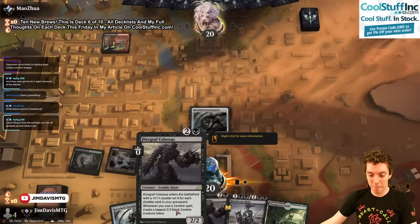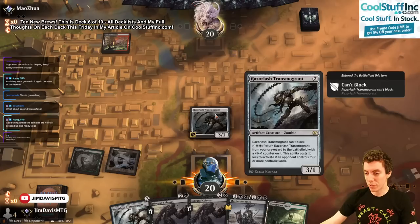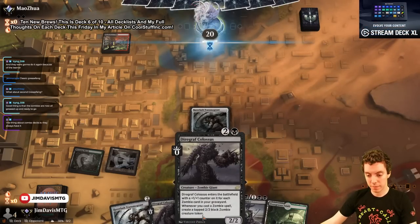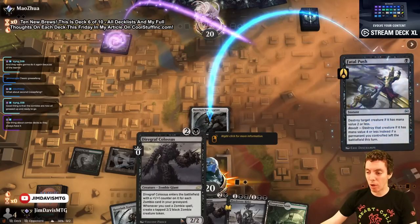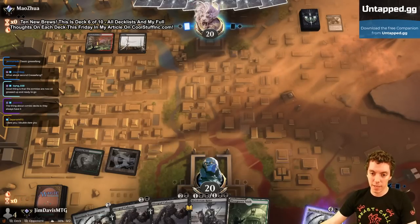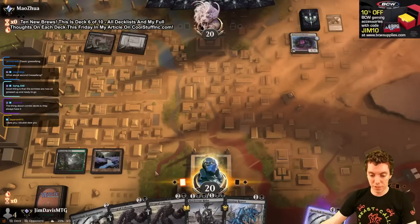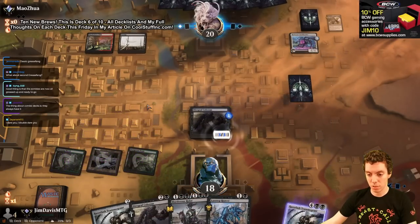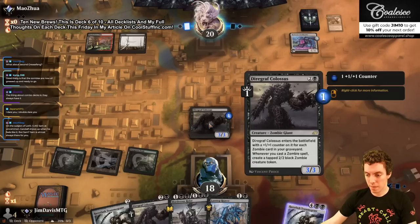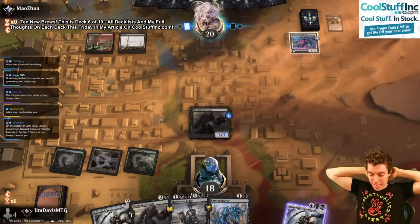Zombies are all greased up and ready to go. Go ahead kill it, I don't care, try it. Razorlash, Transmogrant. I really wanted to build an LDL deck — really really bad — I just couldn't put one together, maybe a zombie version of it. I do freaking love LDL. Reaver — I'm just gonna cast this Colossus, it's a 3/3, they can't Stomp it and they can't Push it. Make some zombies.